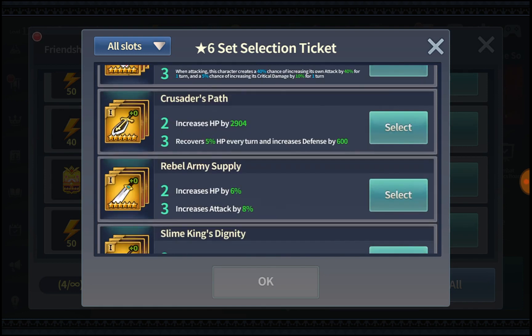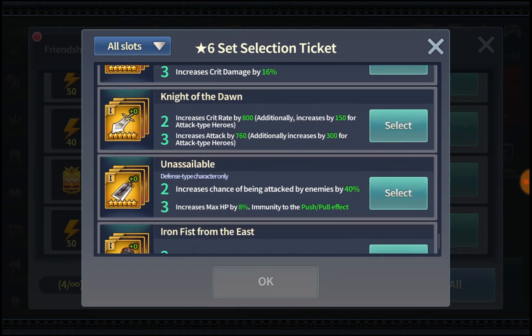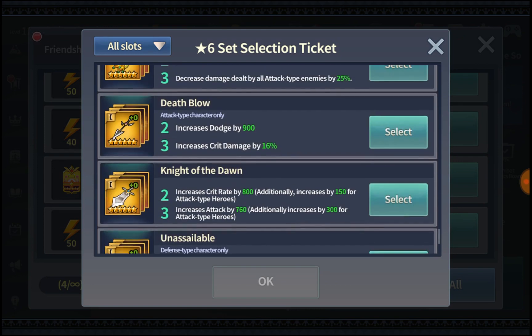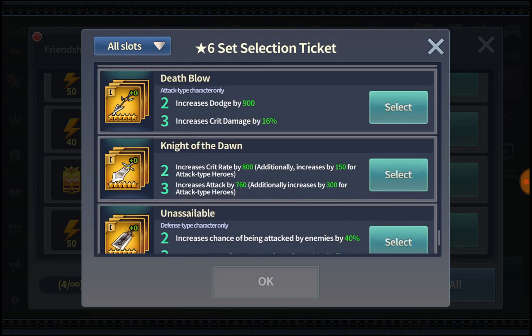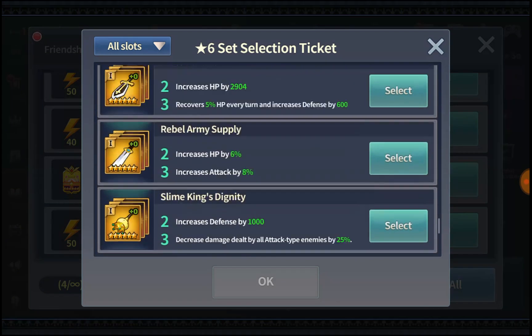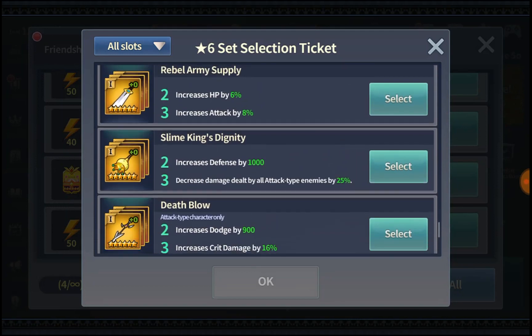For slot 1 in general content, Iron Fist should be the best set to choose if you don't know what else to pick. If you already have that, consider Knight of the Dawn or Slime King, depending on whether you're going for offense or defense.